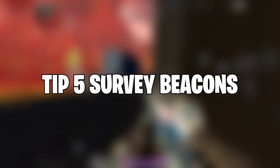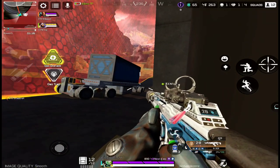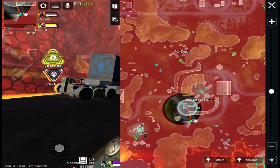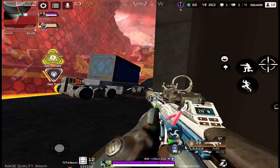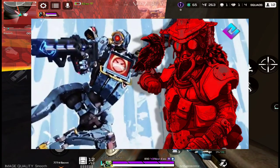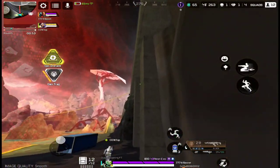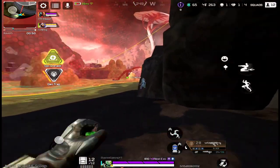Tip number 5 is using survey beacons. Survey beacons can be found in multiple POIs in Apex Legends Mobile. Scanning them will reveal the next safe zone's location, which is really crucial information. You can use it to rotate early or gatekeep teams. Currently in Season 1, Bloodhound and Pathfinder can scan survey beacons, so try to include them in your team to benefit from this.